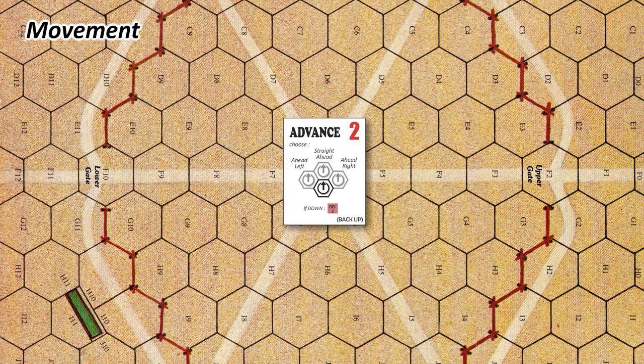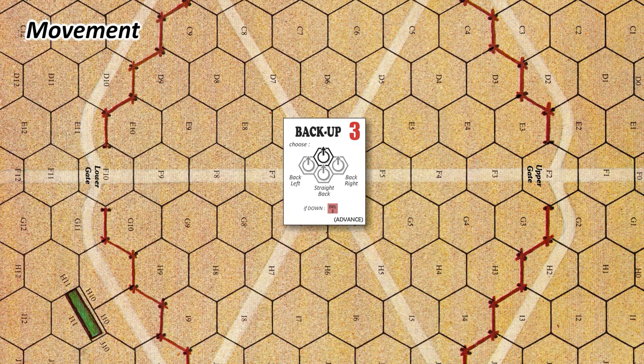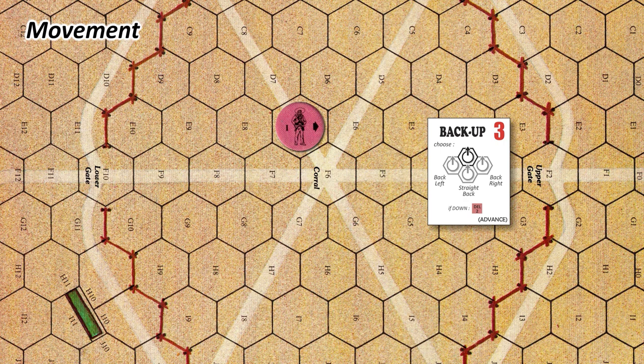Instead of advancing, you can choose the other side of the card and back up. Back up is slower and costs 3 segments. With the back up action, your character moves into one of the three hexagons behind him. Note that it doesn't change his facing. Back up is the only existing backward movement. Because it's on the other side of the advance card, you cannot both advance and back up in the same turn. And because you cannot run without advance and cannot sprint without run, you cannot move backwards and forwards during the same turn at all.